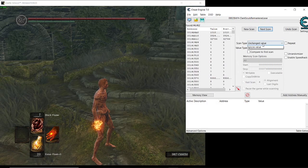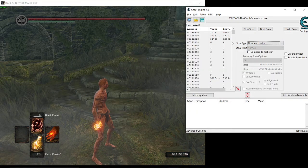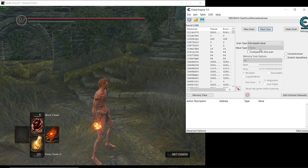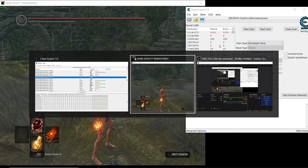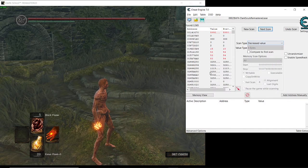Okay, I'll select 'Decreased' and then use another spell, then hit Next Scan. I'll use another spell and select 'Decreased' again because the number is decreasing.